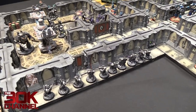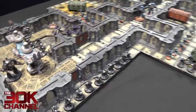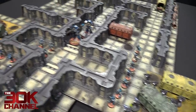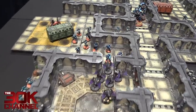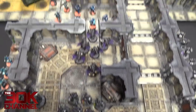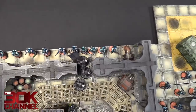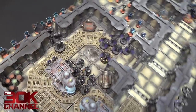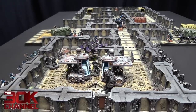Turn three Raven Guard movement: rolled for reserves — the last unit of Vets came on, deployed in the bottom corner as backup. Other Vets moved up and through, ready to engage the running Alpha Legion. In the centre, opened up the doors — Dark Furies moving into the Vet Squad in the middle, supported by the Volkite Chargers behind. Terminators filing out through the door going to engage the Vet Squad on the other side. The Raven Guard Contemptor walked back to let the other Contemptors push through the centre.